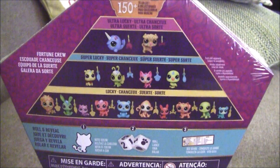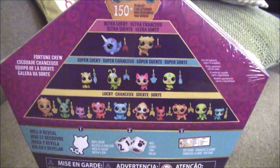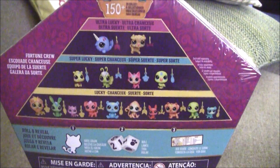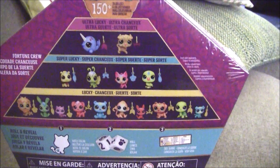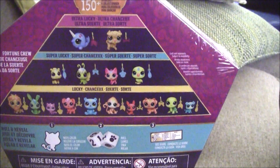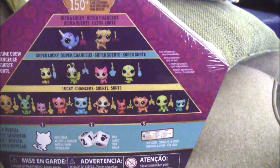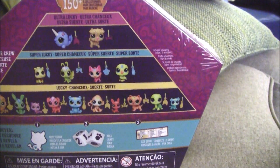You can collect the Norwell, the Bulldog I think it is, the bee, the butterfly, the kitten, the parrot, the lion, the rabbit, the tiny kitten, the puppy, the bear, the monkey, the kangaroo, the puppy or dog, the turtle, and the little puppy.